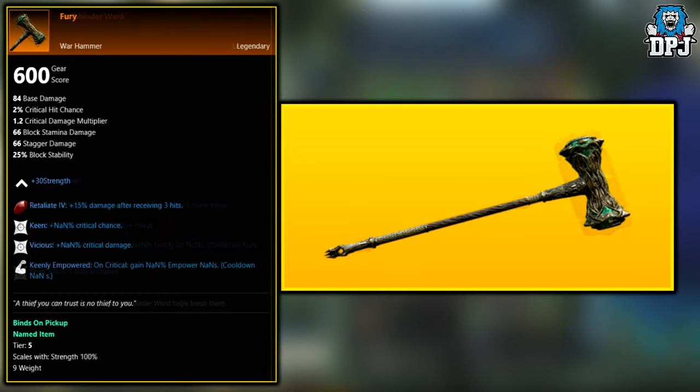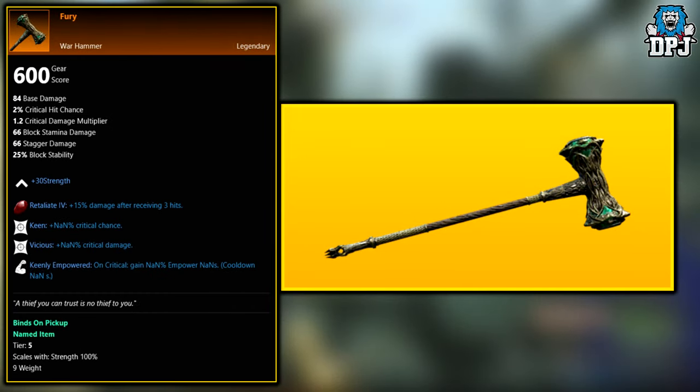Next up we have the Fury. This legendary is an exclusive drop from the Lazarus Instrumentality expedition boss, Chardis, who is level 66. Good luck getting this one anytime soon.